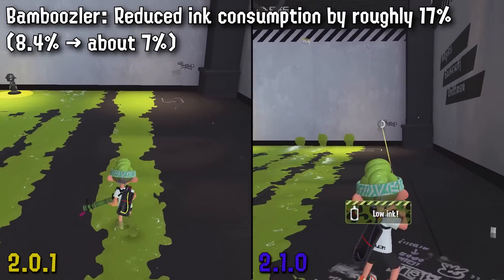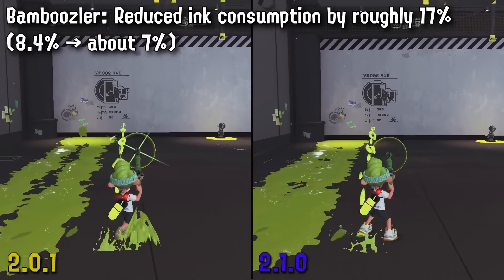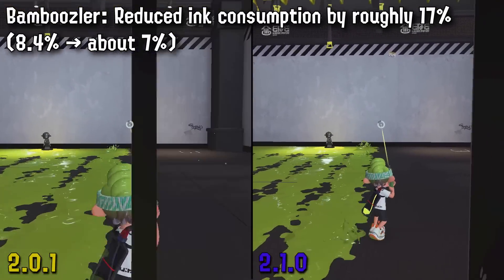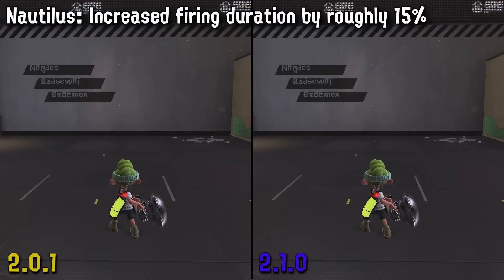MPU is no longer in the game, so it makes sense to give this back. Bamboo 14 has 14 shots — it just makes sense. Especially considering it has Auto Bomb, a fairly cheap sub, being able to use that and shoot a lot afterward is a pretty significant buff.